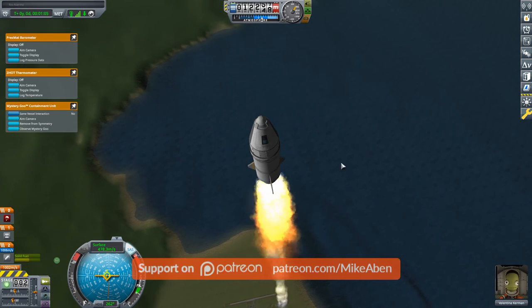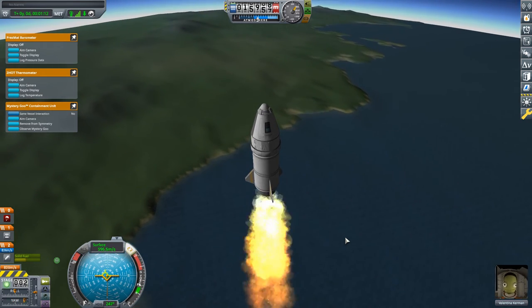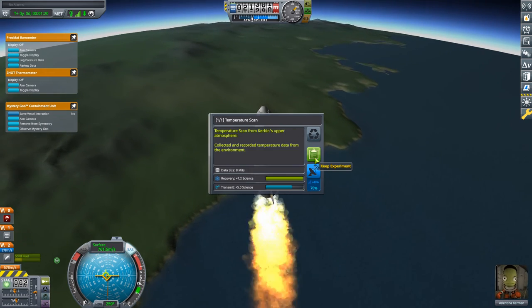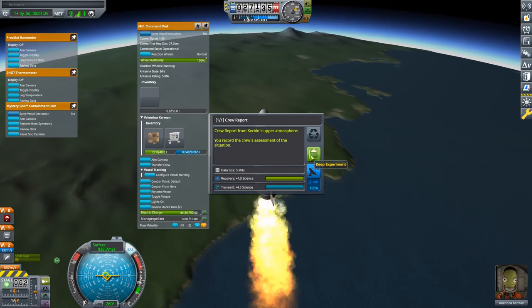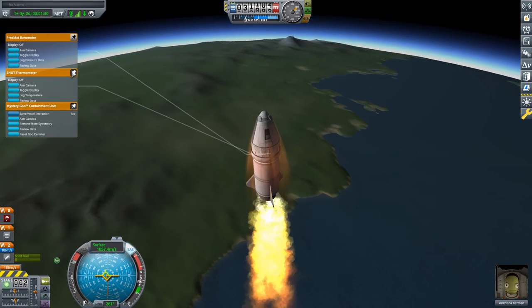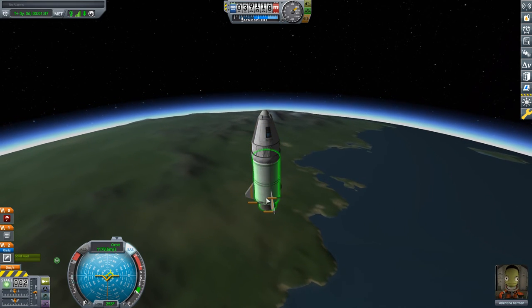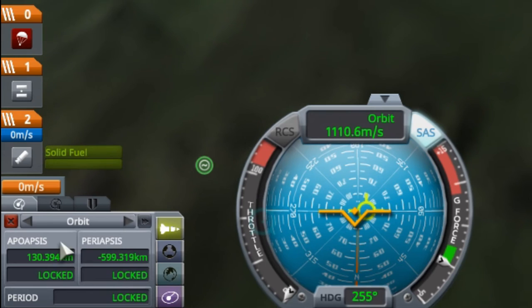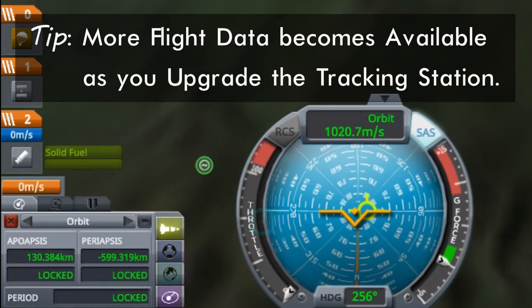At 12km altitude — not yet. Remember, 18 kilometers is our boundary between lower and upper atmosphere. At 18km: logging pressure, logging temperature, observing mystery goo, doing a crew report. We're getting some heating effects — good thing I turned down that thrust-to-weight ratio or this could be bad. We've run out of fuel and we're on our way up. Checking the maneuver mode in the bottom left, our apoapsis is at 130 kilometers — well past the 70km required. Perfect.